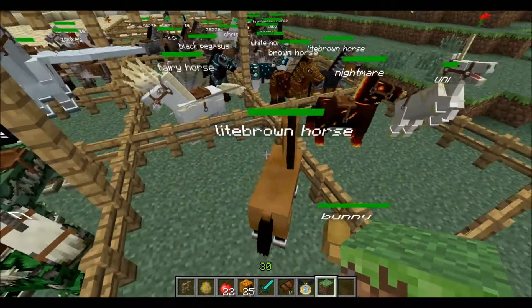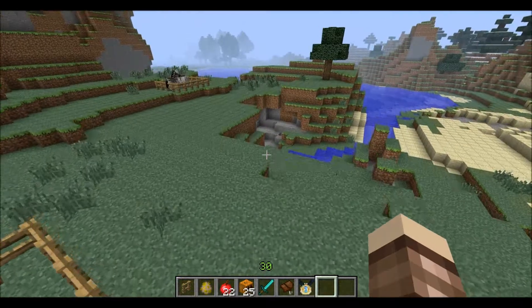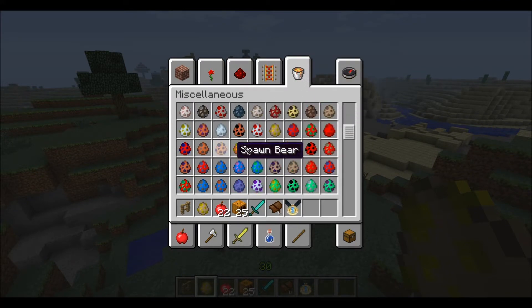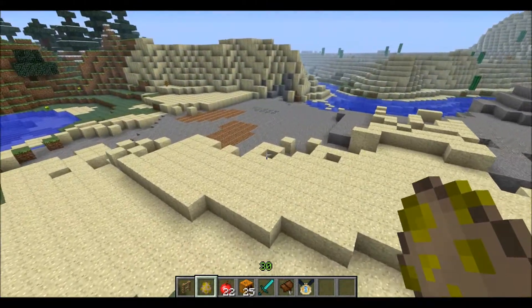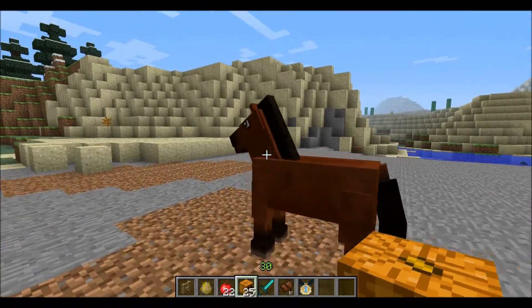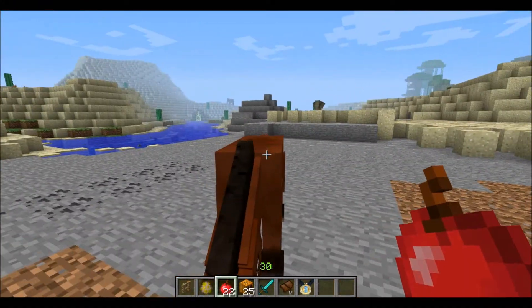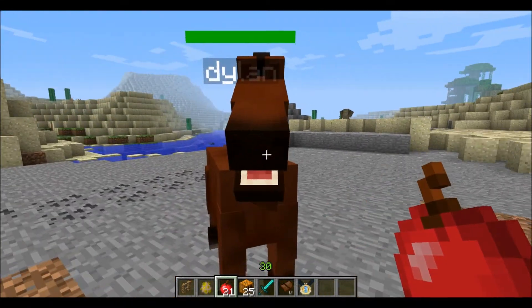Here we have a little light brown horse. First off I'm gonna show you how to tame a horse. There are two options to tame a horse. First of all, you can give them an apple or golden apple and instantly tame them. You can choose your name - Dylan. Now you have your own horse, it's pretty easy.